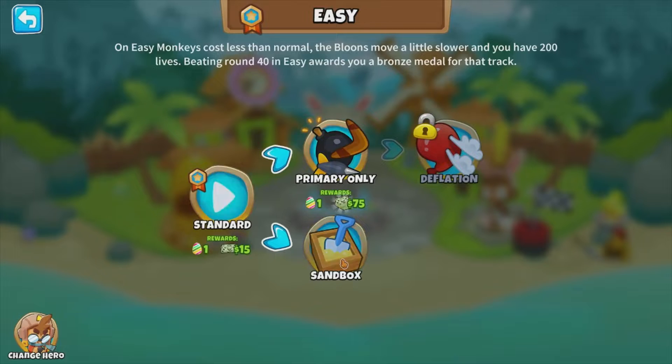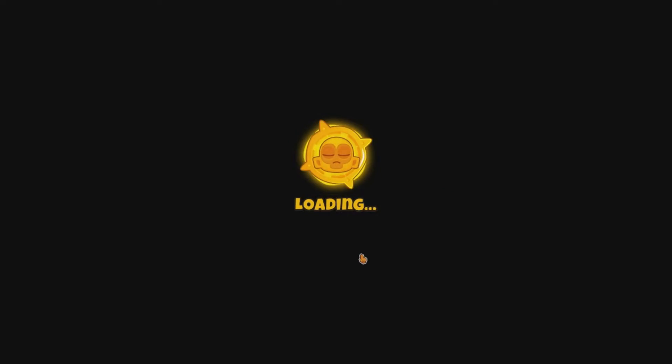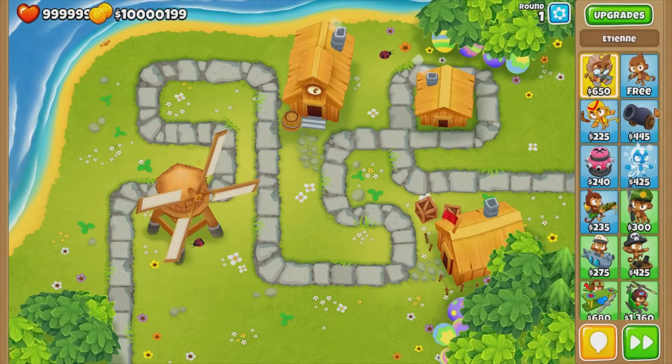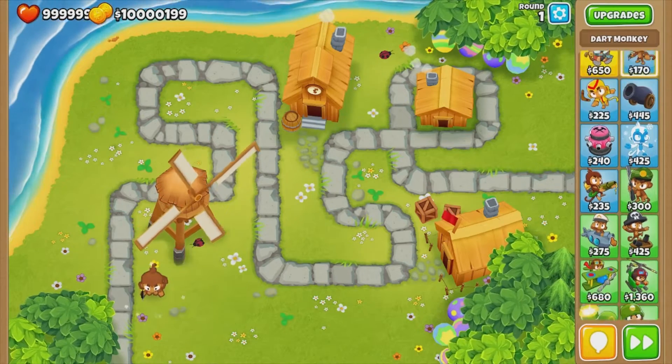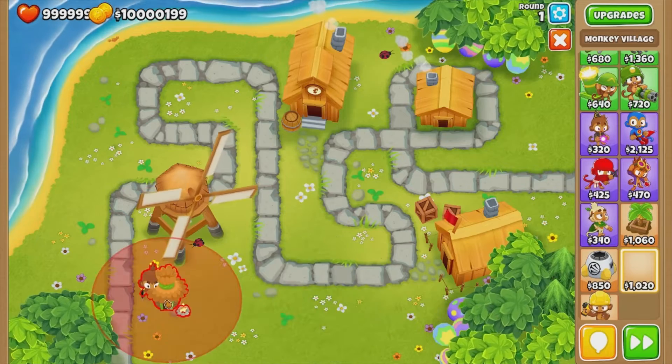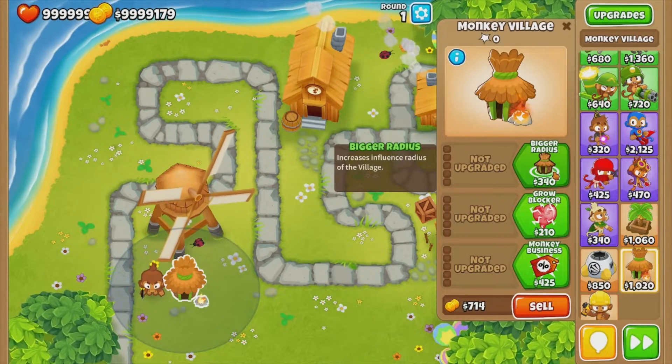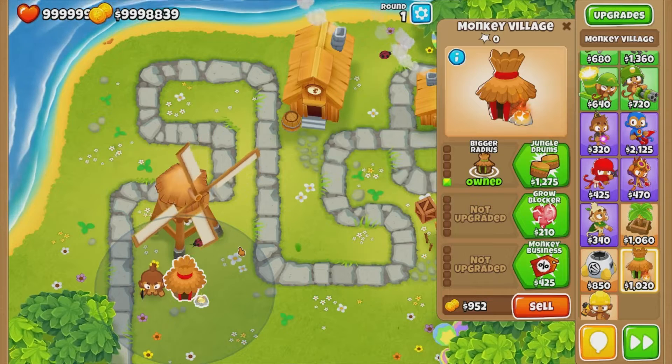We're gonna go to easy sandbox, and right now we're just gonna quickly get a dart monkey down and get the first village. This village we're gonna upgrade to bigger radius, and this means that more monkeys can fit in the radius of the village — simple enough.